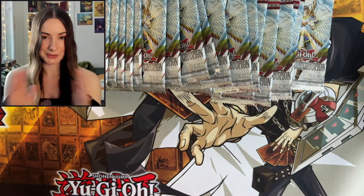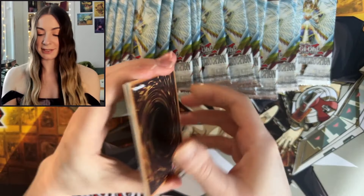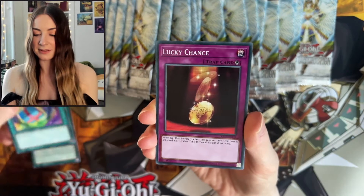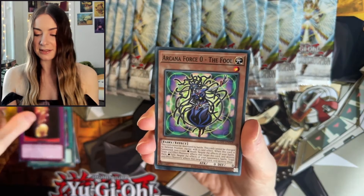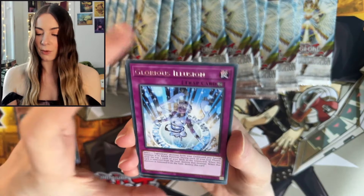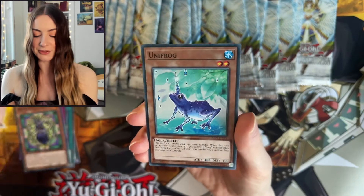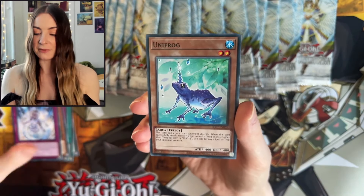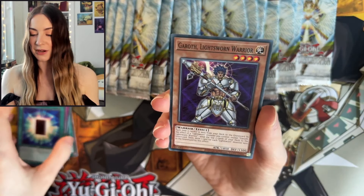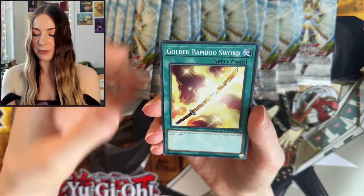Let's get straight into it and hope for some awesome pulls today. We have Spell Gear, Space Gift, Lucky Chance, Arcana Force Zero The Fool — beautiful. Glorious Illusion — I actually recently just picked up one of her Lost Ark cards. We have Unifrog, looking cute. Mystical Cards of Light. There he is — Garoth, Lightsworn Warrior. Insane to see him. And we have Golden Bamboo Sword.